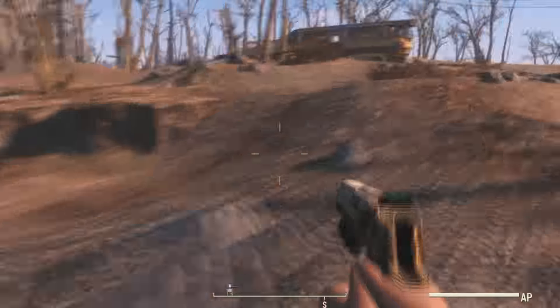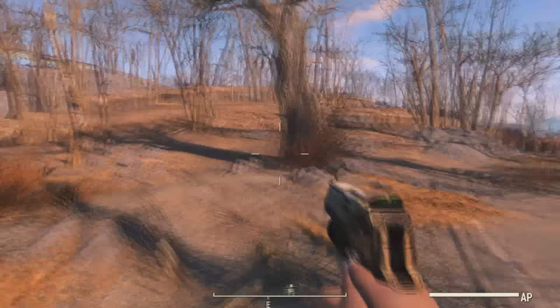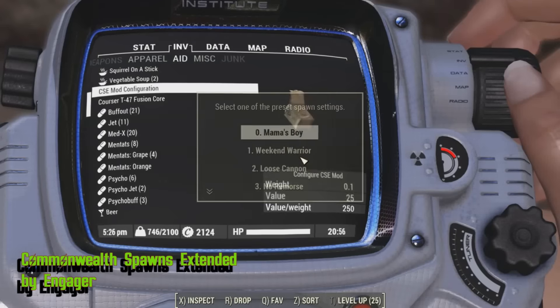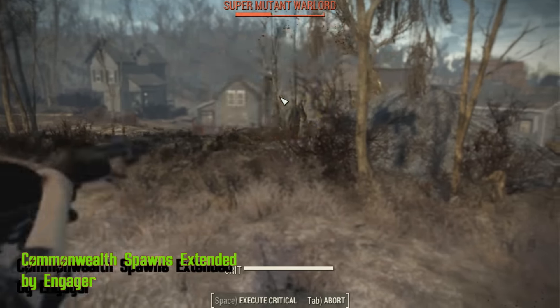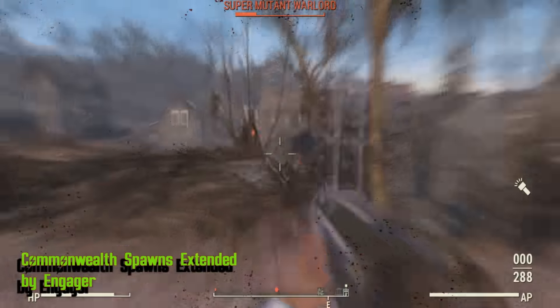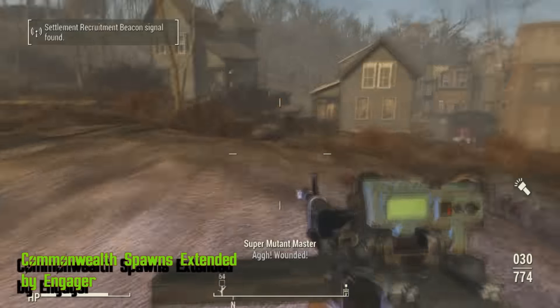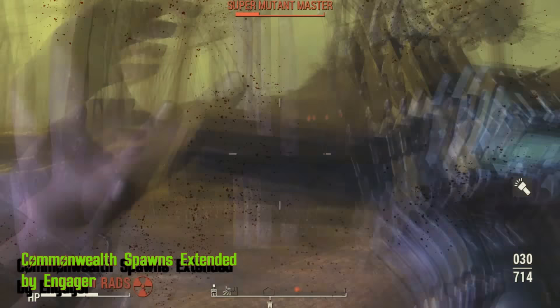So here is a normal run through the Commonwealth — as you can see, nothing happens. So if you want something to happen, Commonwealth Spawns Extended by Engager will give you the option to increase spawns of enemies in the Commonwealth. At the highest setting, you meet enemies almost everywhere. It will turn the Commonwealth into a war zone. Save your ammunition for this chaos, because you need it.